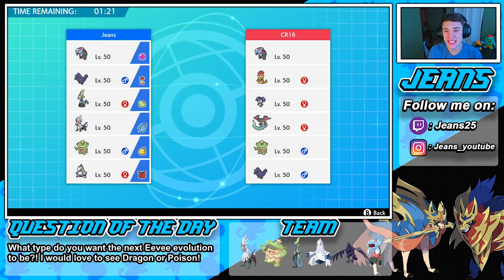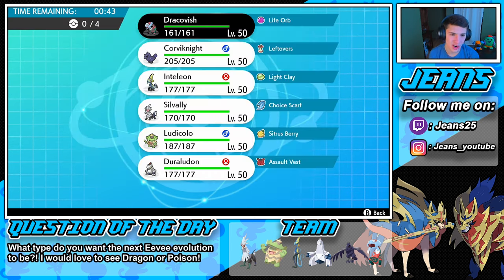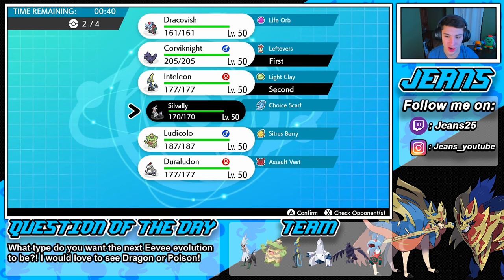Third and final battle. This guy is rocking Scrafty, Dracofish, Indeedee, Dragapult, and Ludicolo. I can see him leading Indeedee, which I'm not too worried about. Who are we going to lead? I think Tailwind could be very nice. We're going to rock out with Corviknight and Inteleon in the front spot, then Duraludon in the back. Duraludon can do absolute work, especially against Corviknight and Dragapult. Let's go with Silvally as well — Inteleon in front to set up that Light Clay Reflect and Light Screen.